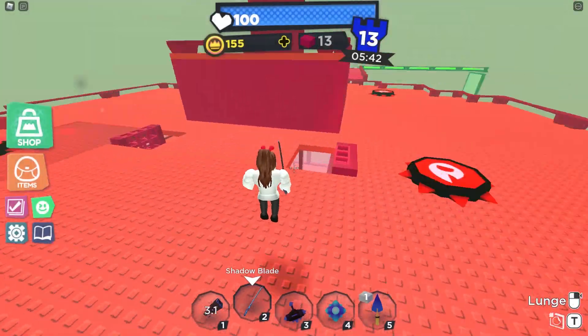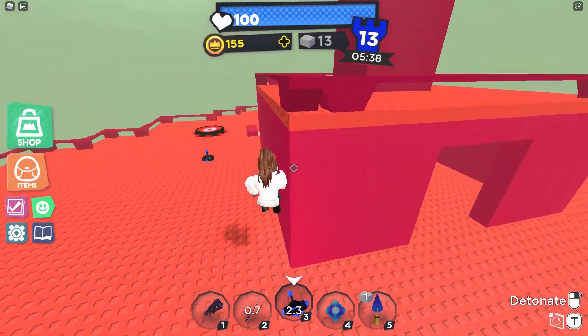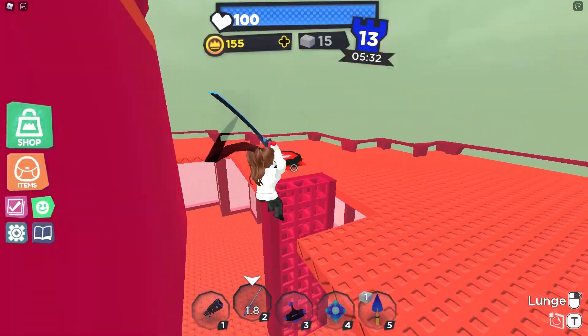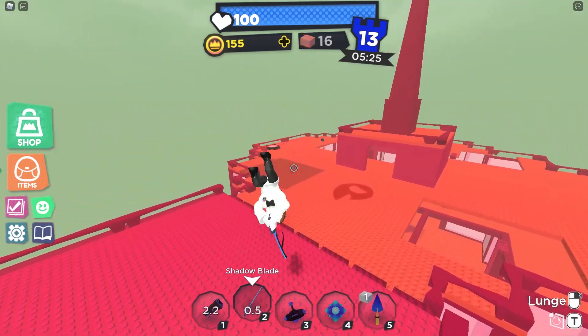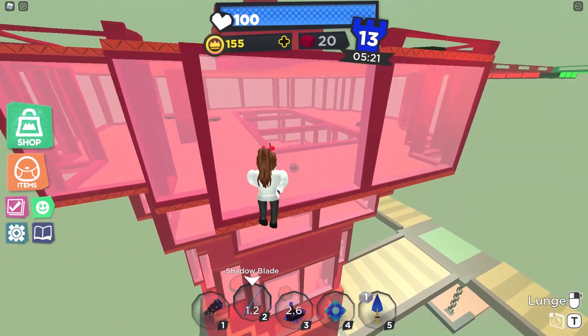Super Doom Spire has some very strong and brute weapons. What do you think of when you think brute force? Do you think the typical definition of strong — a big, huge weapon? Not always. Strong weapons can come in different sizes and different shapes. A typical strong weapon in Super Doom Spire may include weapons such as the Shadow Blade, which is a weapon of skilled users, or you can go to a brute scale such as the greatsword and more.